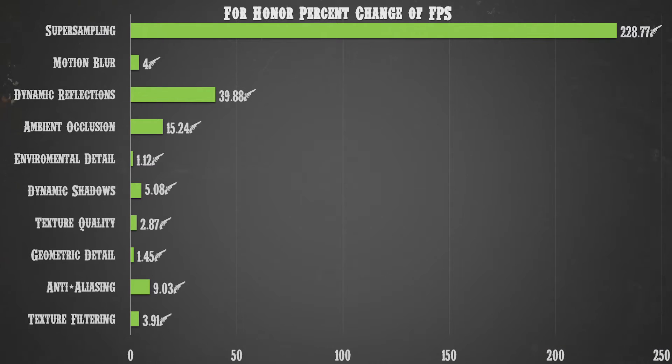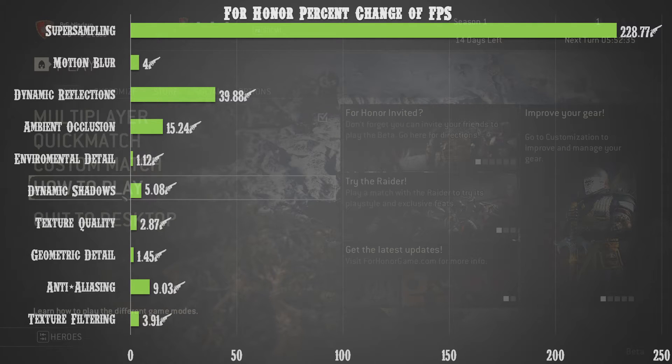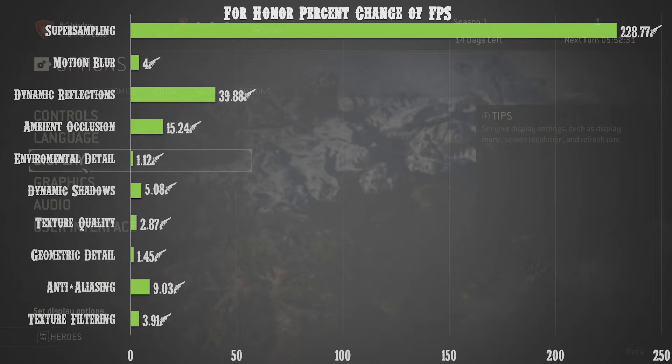Motion blur only gives about a 4% change, which is minimal. Dynamic reflections offer a solid 40% increase if you turn them off, and ambient occlusion gives about a 15% increase. The remaining settings down the list are pretty negligible, so go ahead and crank them on for better visual fidelity. Anti-aliasing has about a 10% change from max to completely off, so you can experiment in between.